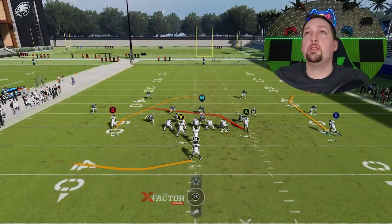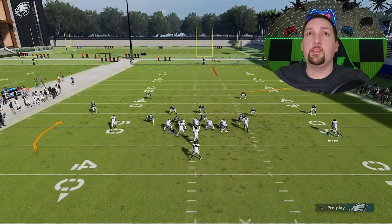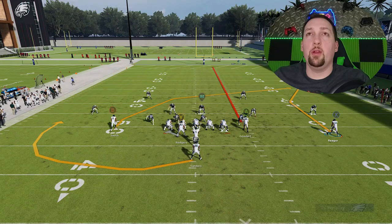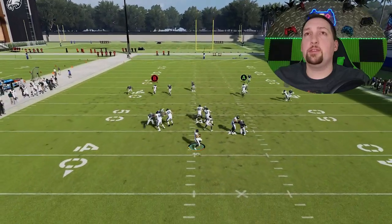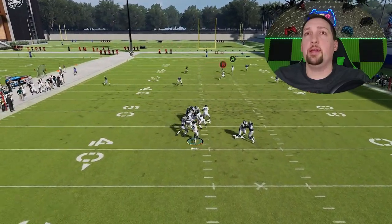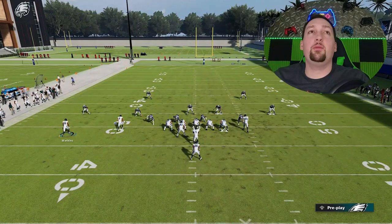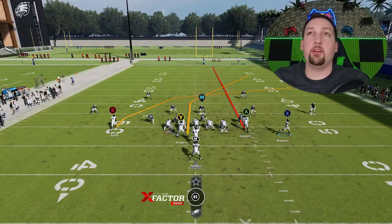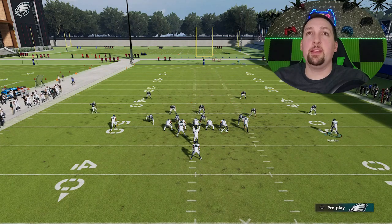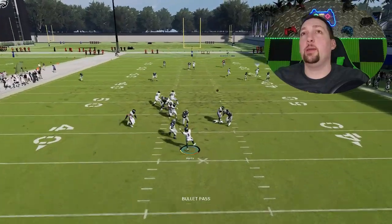Last year this play was only a one-play touchdown against cover 3, but it has a lot more uses now. I found a lot more ways to have explosive plays against pretty much every single defense in the game. On this play, I'm going to motion across Rager here — all I'm going to do is motion him across and put the A route on a streak. This is going to be enough to get Rager open for a very big play. I also went ahead and swapped Rager for Quez Watkins, because Quez Watkins is way better.